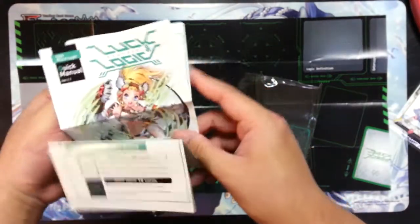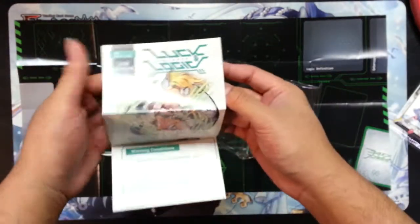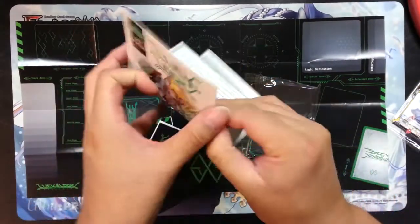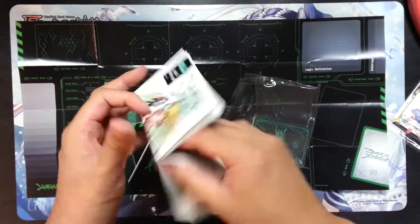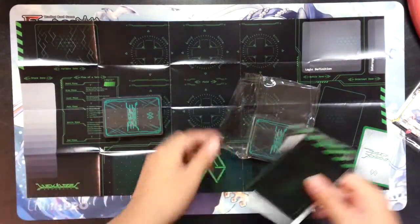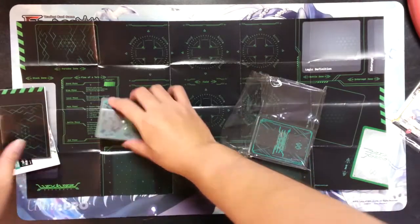It looks like it's actually the same rule sheet from Trial Deck 1 — the exact same rule sheet. But nice, some playmats without any backing, so those are nice if you like those.